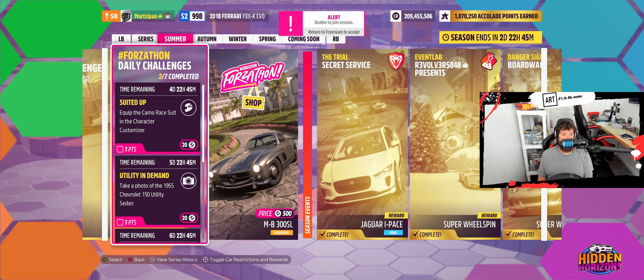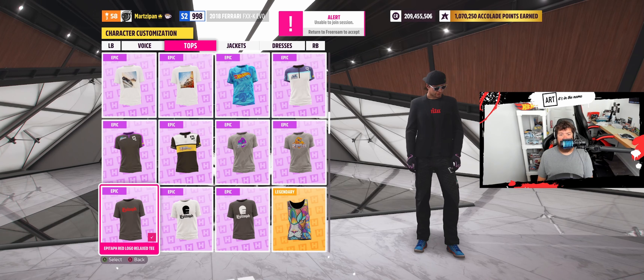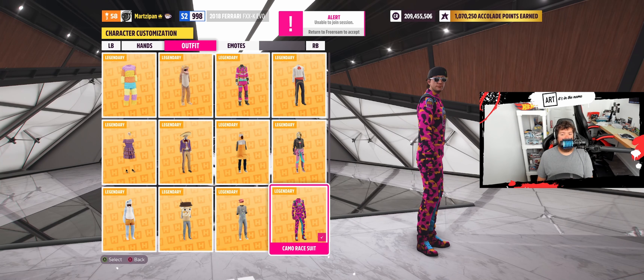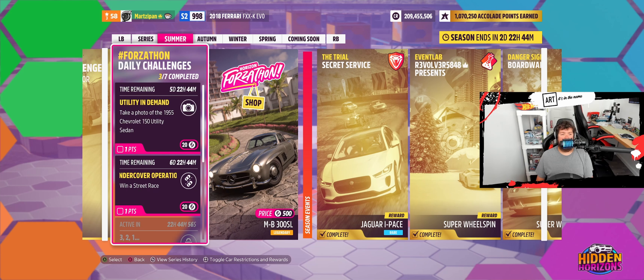Now we need to hit Suited Up — equip the camo race suit in the character customizer. If you guys didn't already know, I already have that on. I believe — and no, I don't. I think I meant to. I could have sworn I did. But here we go. Notification incoming — and there it is, Suited Up complete.